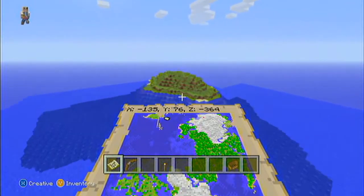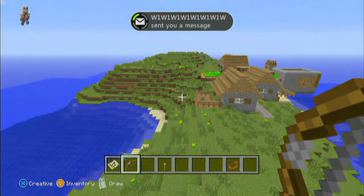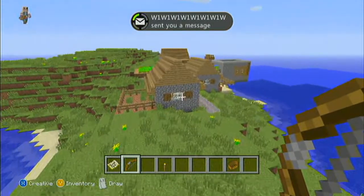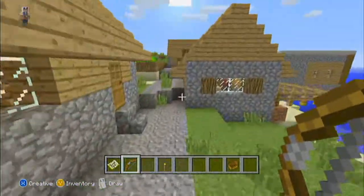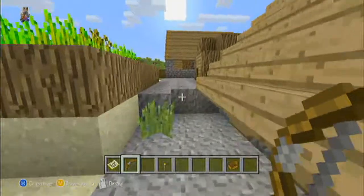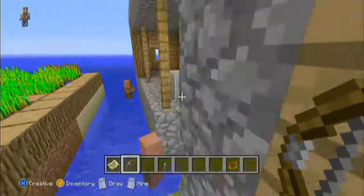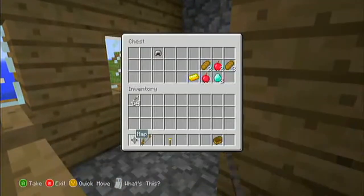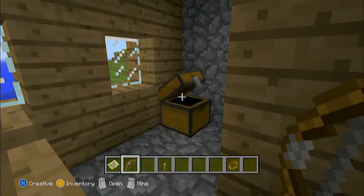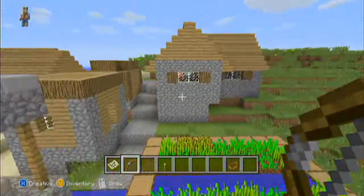If we fly way out here to this lone island, this is actually the only village on the seed. As you see, it's kind of far from everything else, but there's one village out here with one blacksmith, and the blacksmith chest held quite a lot of valuables — there's some diamonds and some other valuables. Let's fly over and check it out to refresh memory — and there we go, those are the items inside.